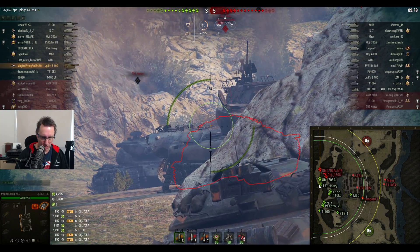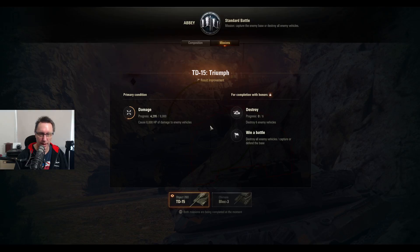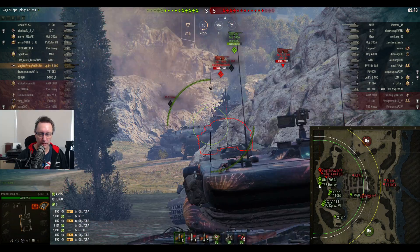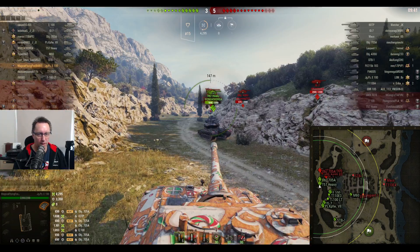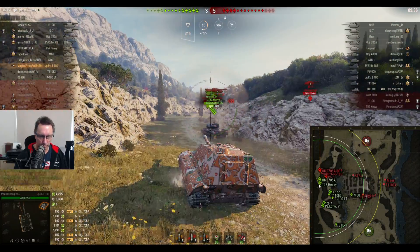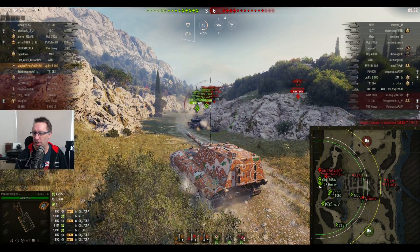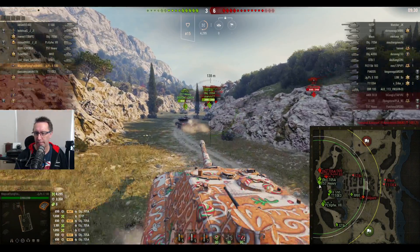4,295 damage — he's just over halfway to the 8,000 mission. It doesn't matter if he's up close or at the back for this part of the mission. He'll be up close for the rest of this game, I reckon. This is the first time I'm watching this replay. Magical Flying Fox has been playing for a while — he knows what he's doing. He's no dummy, that's for sure.